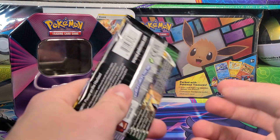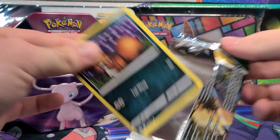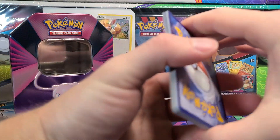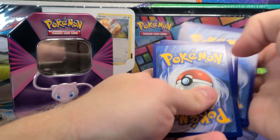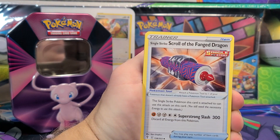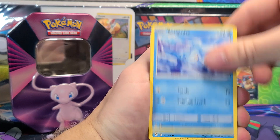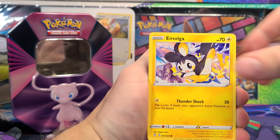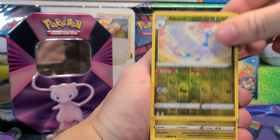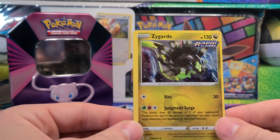Evolving Skies here. Still looking for an actual pull, so hopefully we were saving it for Evolving Skies. Definitely a good one to end on a pull, but man, it's difficult. We've got Floette, Nickit, Bergmite, Carvana, Emolga, Slakoth, Altaria Rare Reverse — good start. And the actual rare is just a Zygarde Holo, and it is pretty off-center.